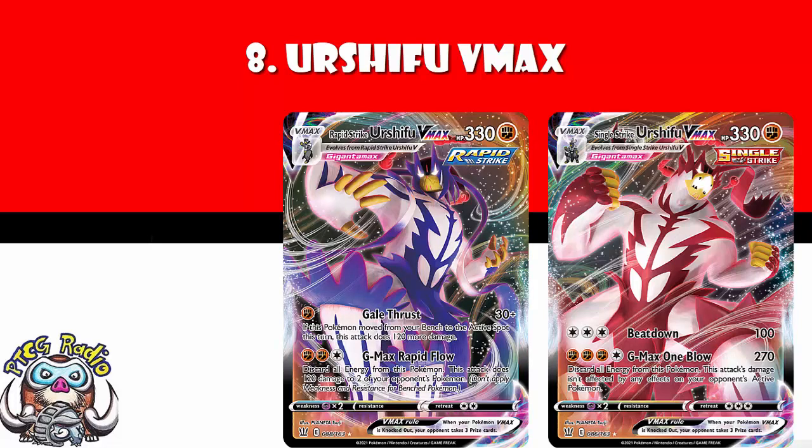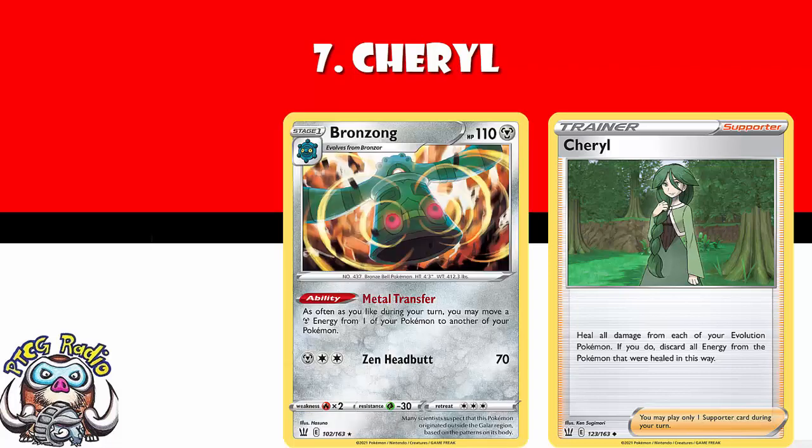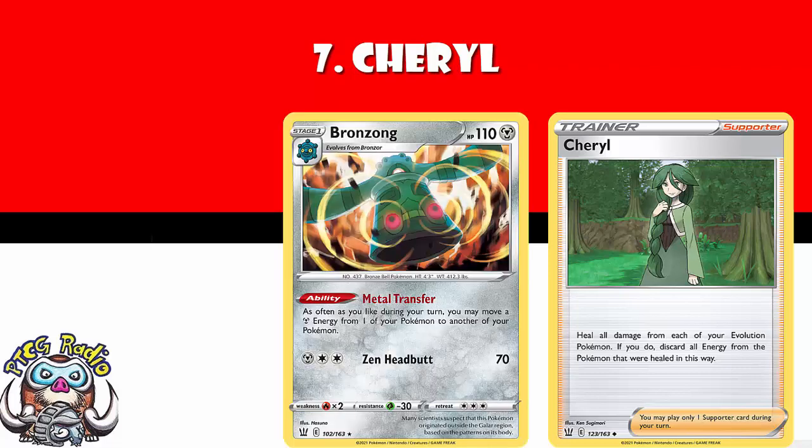Coming in at number 7, we've got Cheryl. We've talked about Cheryl already — it heals your evolved Pokemon at the cost of losing the energy. There is a phenomenal combo here with Bronzong: move the energy off, heal with Cheryl, move the energy back. But frankly, either you're playing low energy Pokemon so it really doesn't matter and you can just go for it, or you can play around with stuff like Bronzong. It's really good. Cheryl's going to change some games.